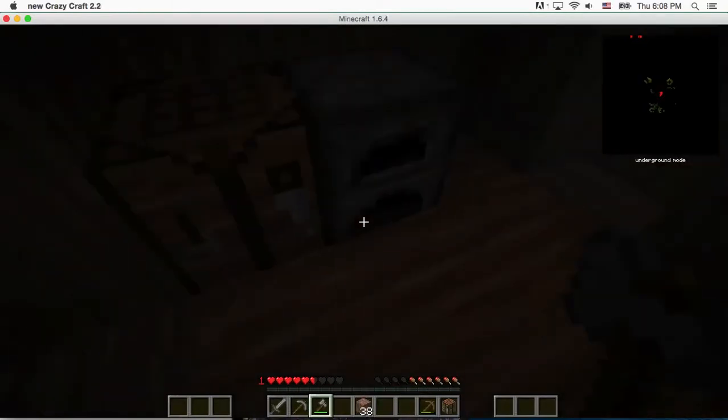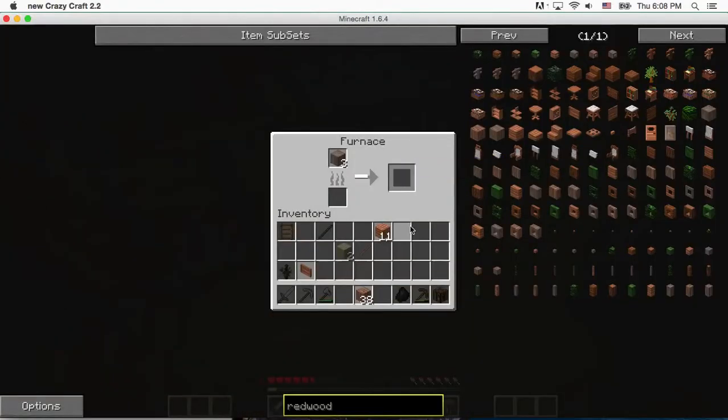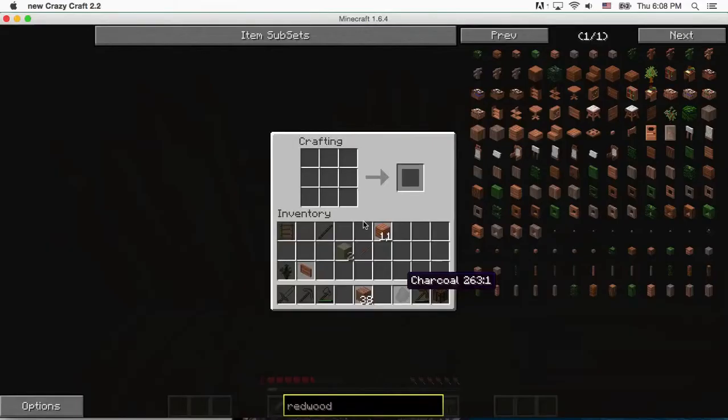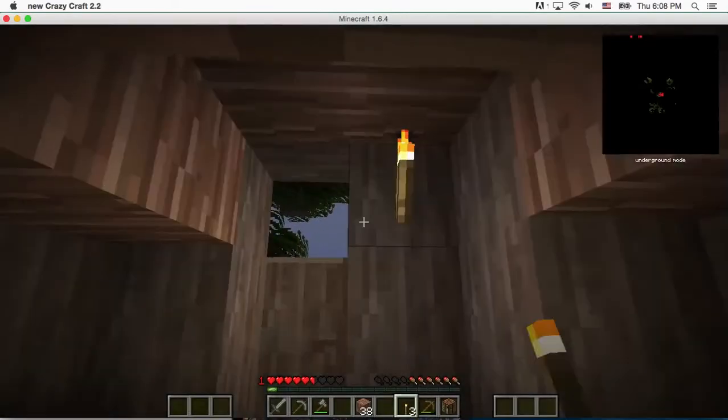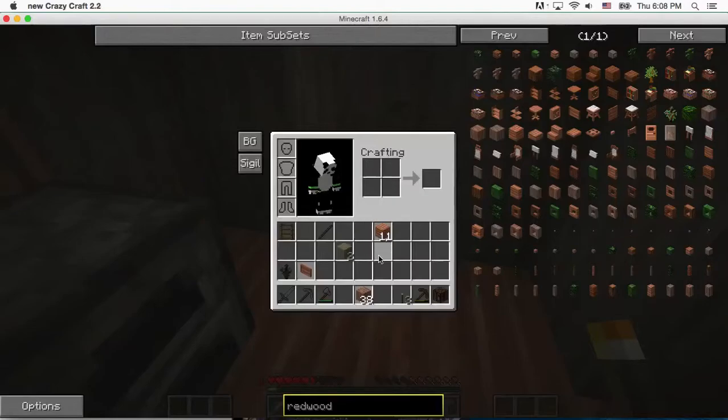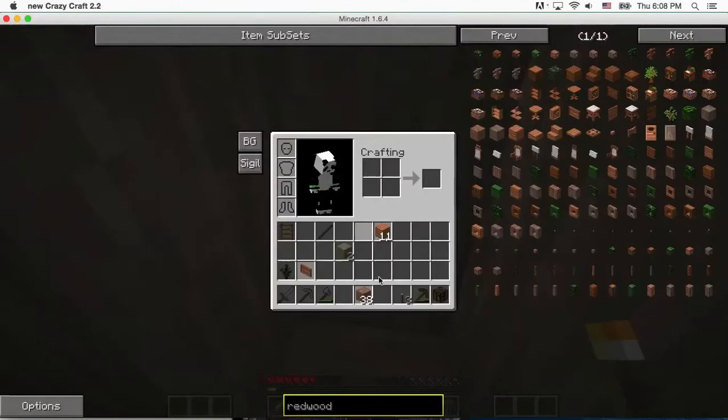I'm going to put some charcoal in here. I swear it's still smoking. Anyways, I want to get some torches because it's so dark at night in here. Trust me. I like this secret door thing, it's really cool.